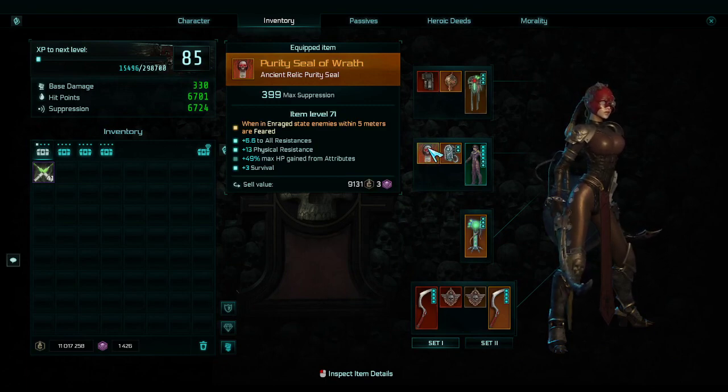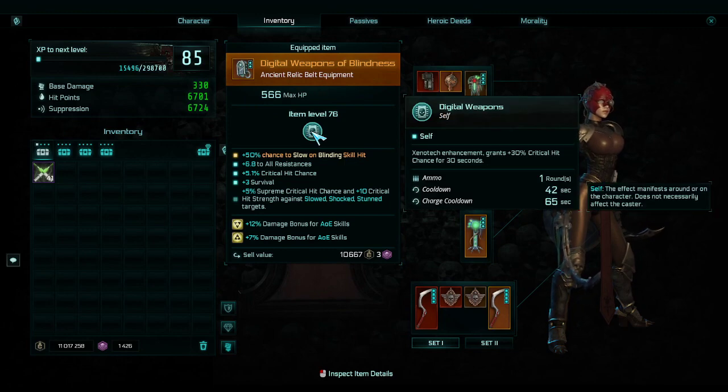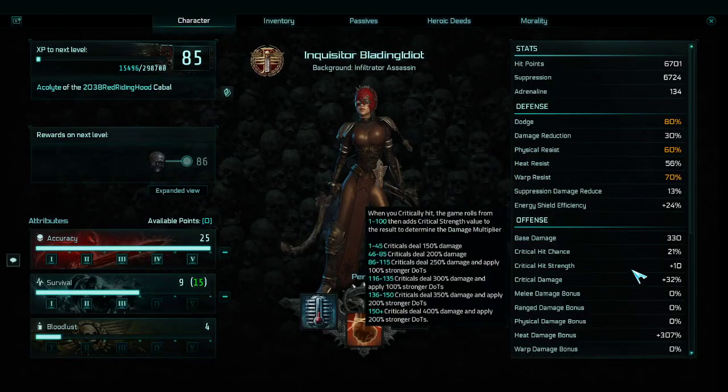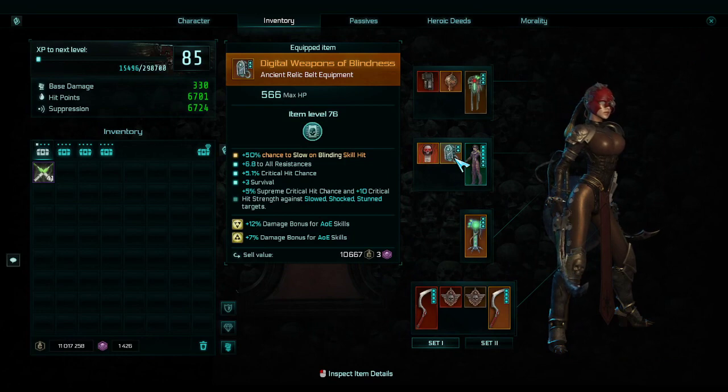The first mod I'd like to change — when in rage state enemies are feared — not really too bothered by that. This is probably the best belt equipment: the crit belt with plus 30 crit hit chance means that when I pop it I go to 50 crit hit chance, which is just great.